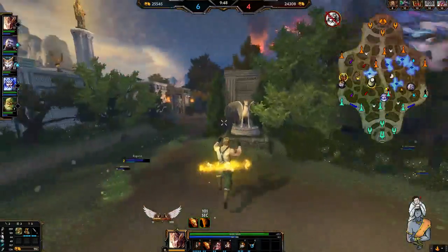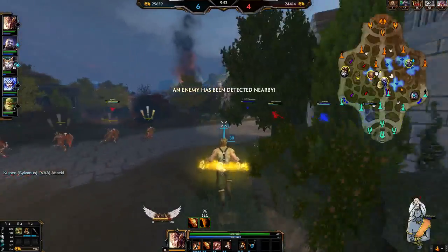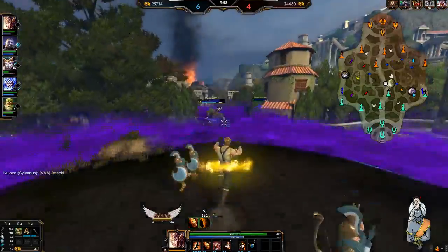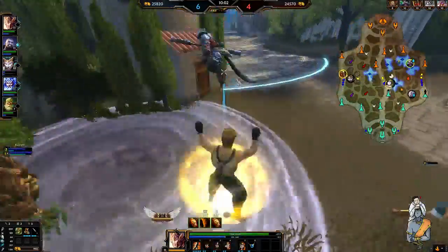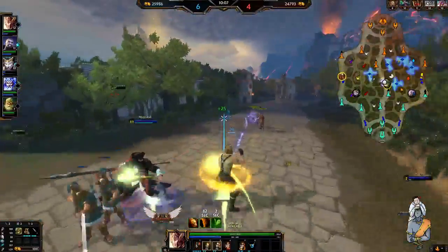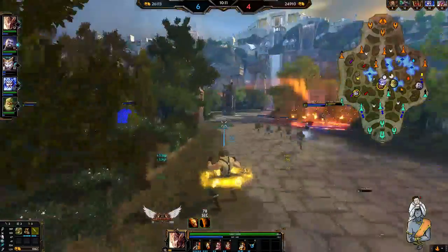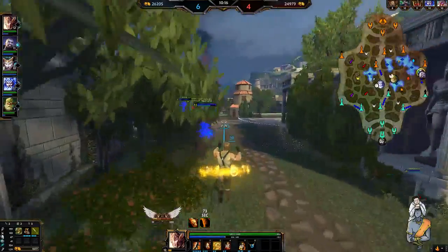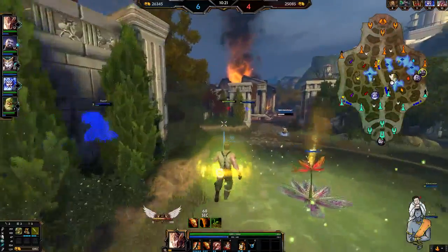She just dashed out of that. She's trying to rotate around mid lane — might be able to catch her here because she's got no dash. She's got to go towards Poseidon so she's going to die for that, hopefully. He had to use his ultimate, which is unfortunate. Maybe we can catch him now — no, we're not going to catch him because it's Sun Wukong. This isn't my best game, but it's not my worst game either.